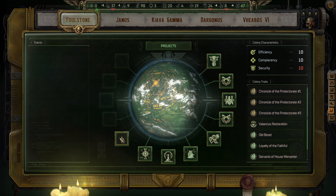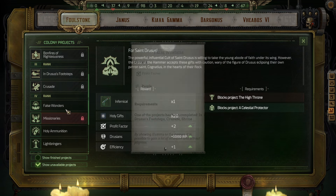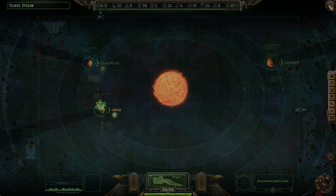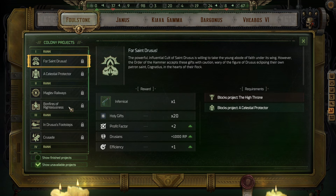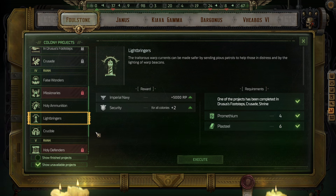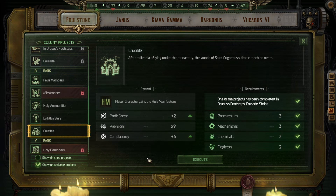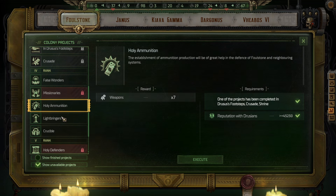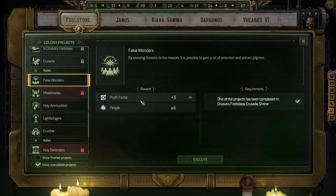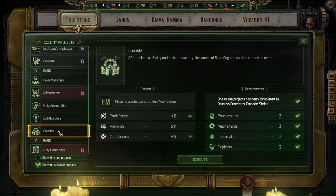Do we have any new colony projects? We do. I figured we would, since we have all these empty slots on each planet. A few good options. But right now we need three Profit Factor, so False Wonders is my priority.